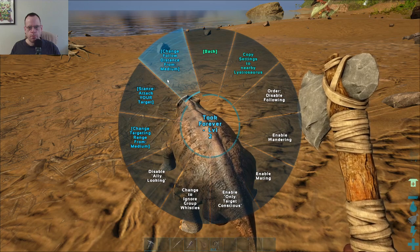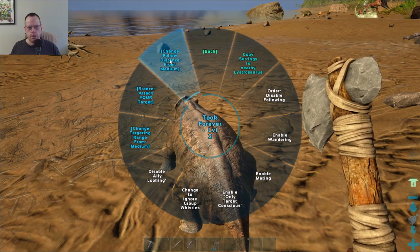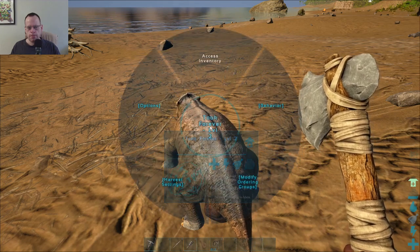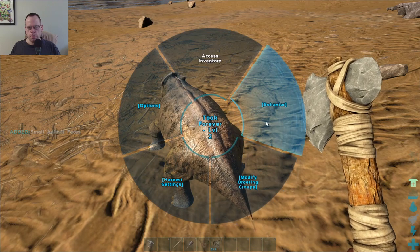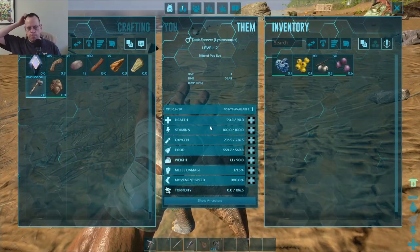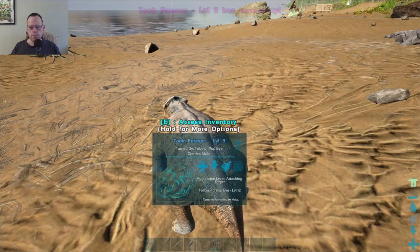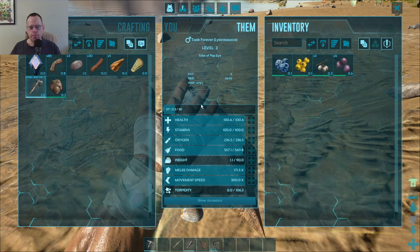Let's have him be way far back. Follow from. Enable wandering. Enable mating. Whoops. No, I didn't want that. Behavior. Okay. So he will target only people that are unconscious. Oh, he can level up. Oh, that's interesting. Oh, so it's kind of like Pokemon. Oh, that's cool. Okay. So what is this thing over here? Show ancestors. Cool. So I just learned my first Pokemon.